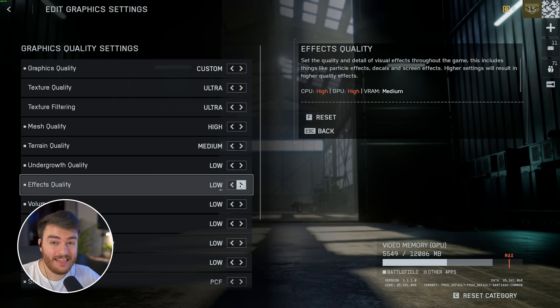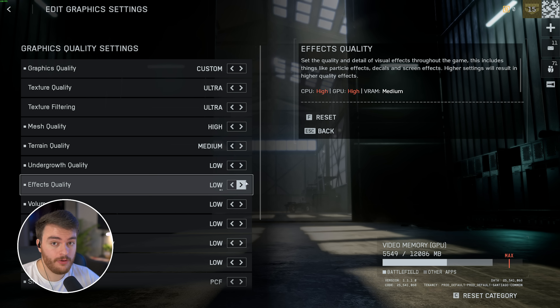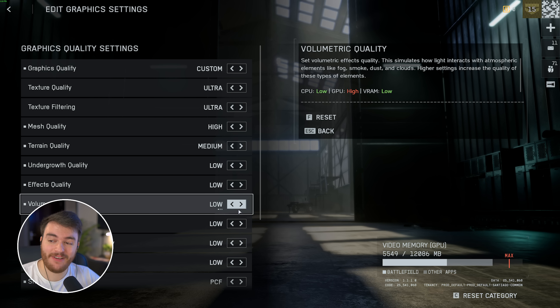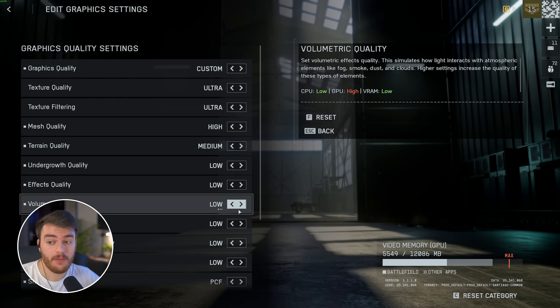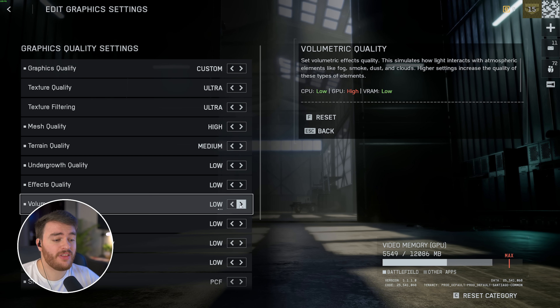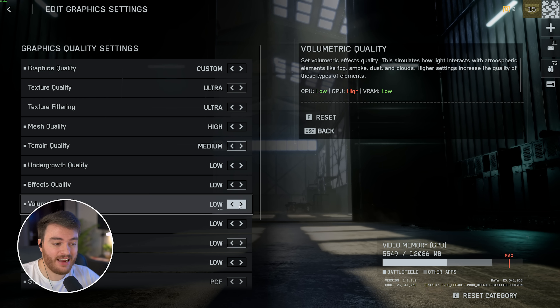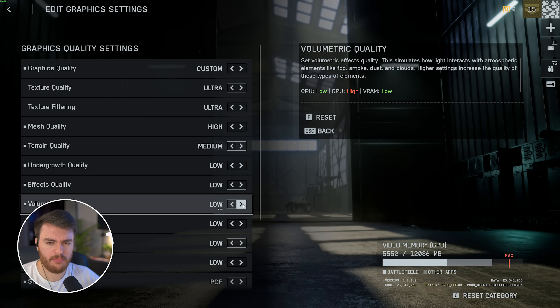Effect quality mainly matters when explosions go off. I recommend keeping this on Low to reduce performance spikes in moments where it matters. Volumetric quality was one of the heaviest hitters in the previous benchmark, but now I didn't see much of a difference — only about a 1 FPS difference between Low and Ultra. In my previous video I recommended Low, and I'd probably recommend the same here, just in case you get into a really foggy or dusty area where performance drops a little.